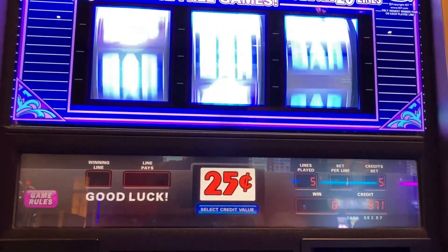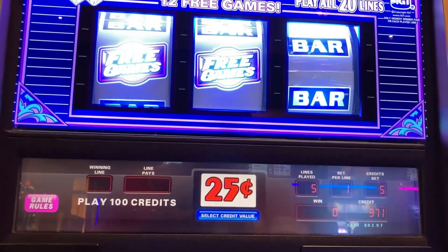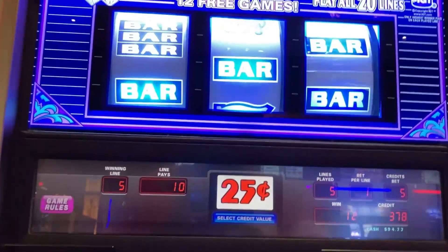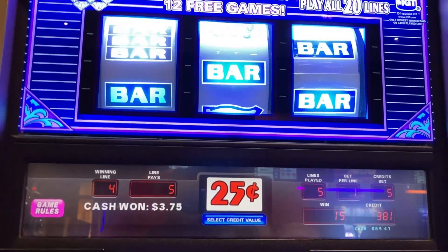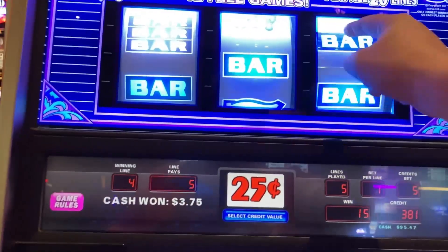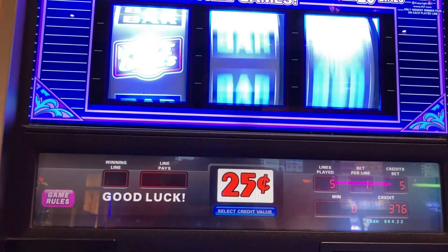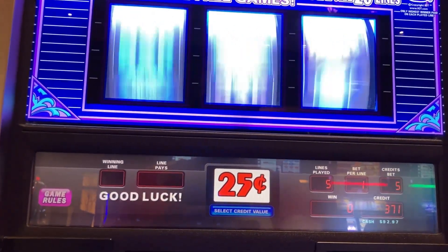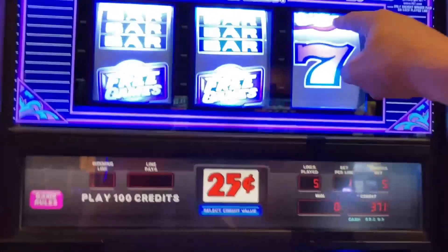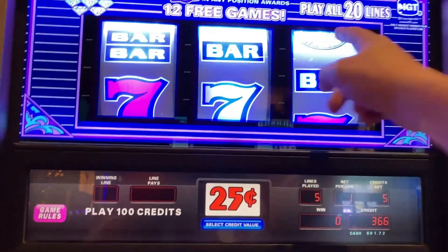Free games would be great — if we hit that we get 12 free games at the five-line. Triple bar — gotta love that one. Bar-bar-bar giving us 15. A single bar gave us 10, and any bar gave us five. That five-credit bet means you get your money back a little more often, hopefully making it a little lower volatility. Free games — no such luck. It was hiding up here in the crevice!